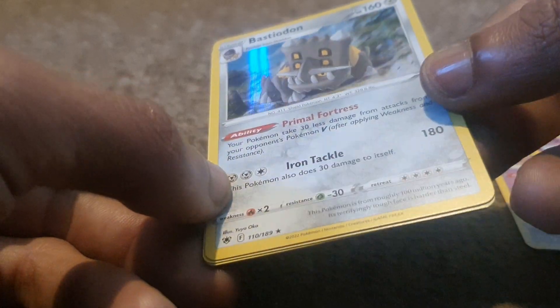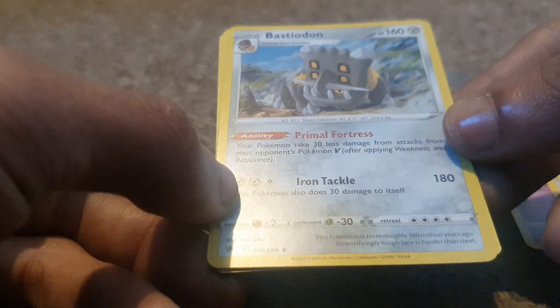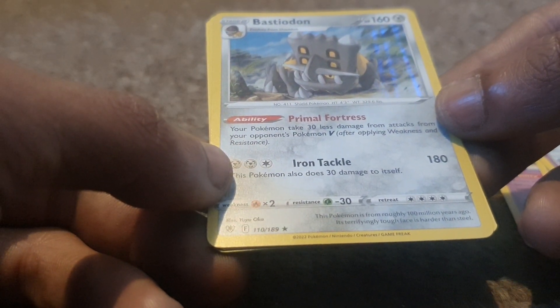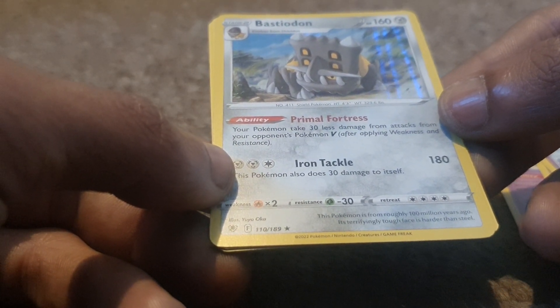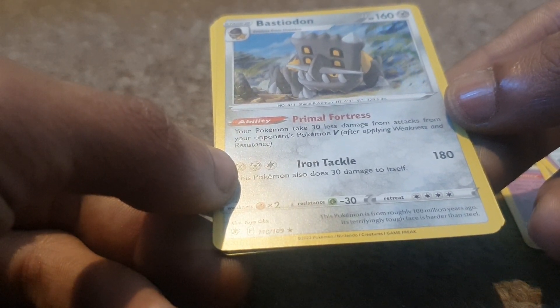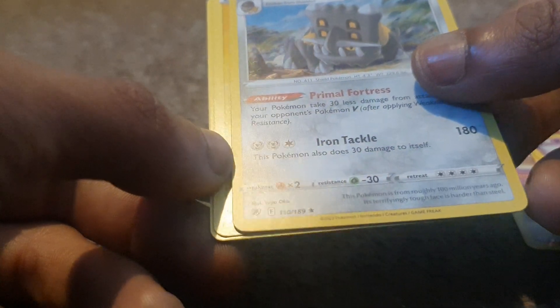Bastiodon is the card we've pulled today, with 160 health points, being a Steel type Pokémon, having a move of Iron Tackle, with a dex entry of 411, being a Shield Pokémon. It has the ability Primal Fortress — your Pokémon takes 30 less damage from attacks from your opponent's Pokémon V after applying weakness and resistance.